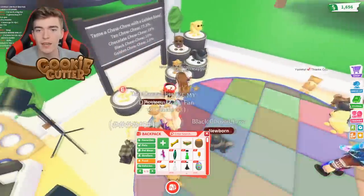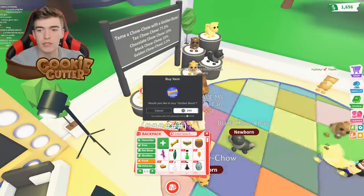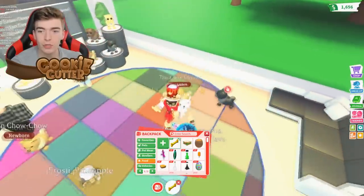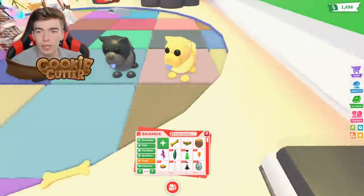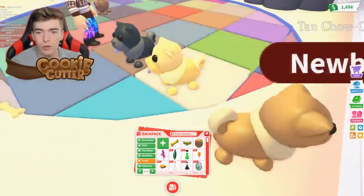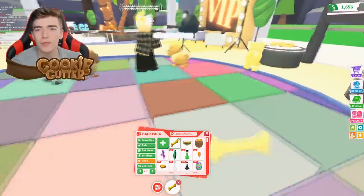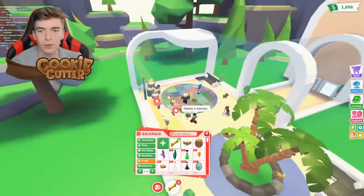So far we've got the tan chow chow, but what I really want is the golden one — it literally looks amazing because it's gold. We love a bit of gold! My goal is to try and get the golden one. Let's just appreciate the new area too.